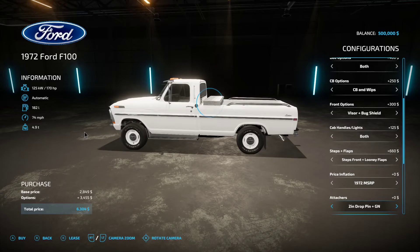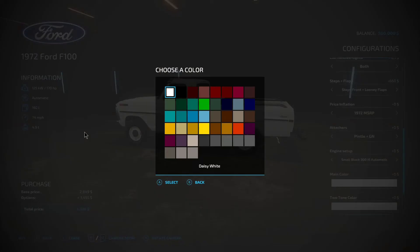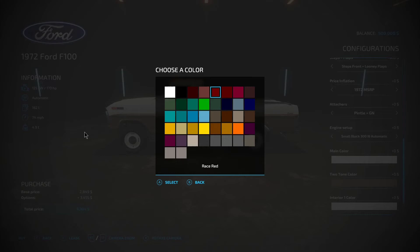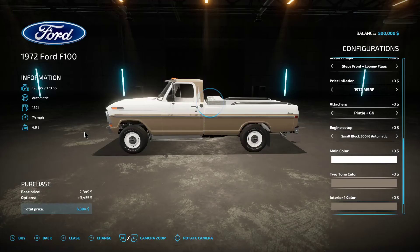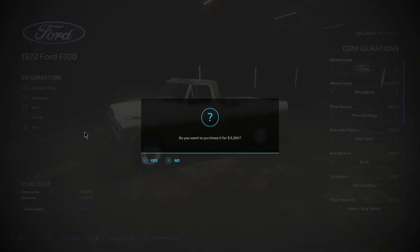Attachers — I'll do Pintle and Gooseneck. I'm going to leave the engine the same. Main color will be white. Two-tone color I'll do Sand Dollar Brown. Interior color will be Sand Dollar Brown. Interior two-tone color I'll keep that white. I'm going to go ahead and buy that for $6,304.